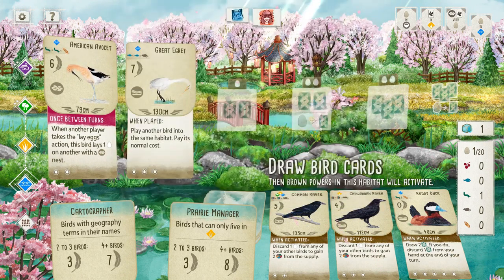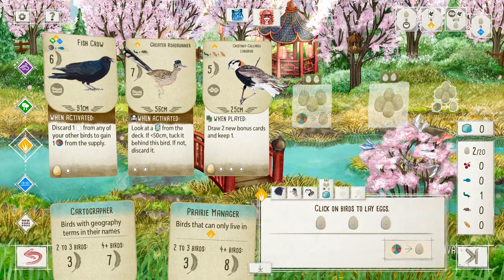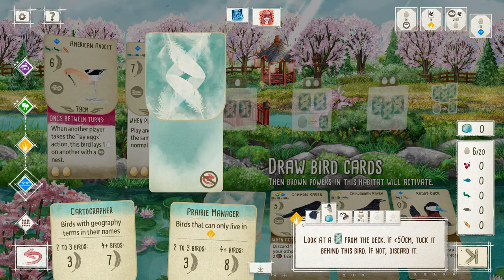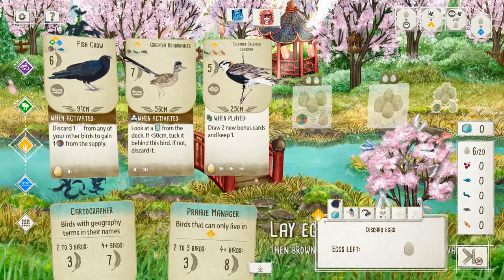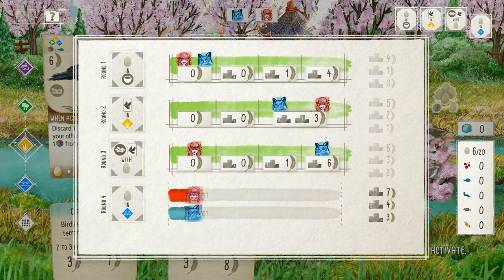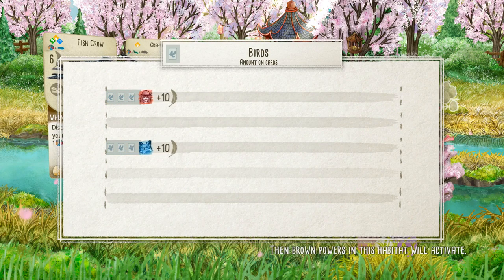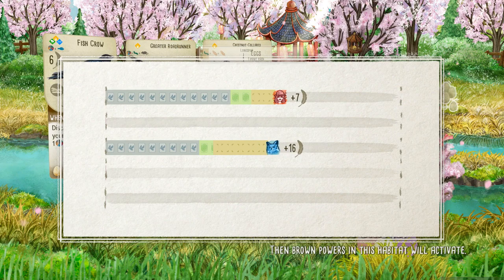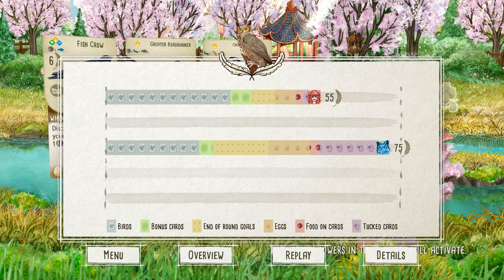Alright, I'm laying eggs for the rest of the game. No! I don't want to activate that power. It still beat me! My only hope is bonus points. Oh hey — I had more bird points.